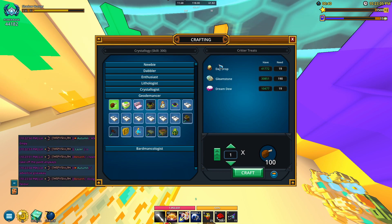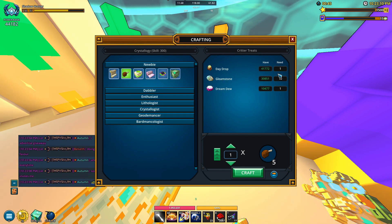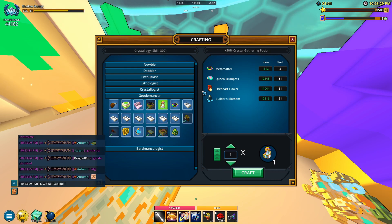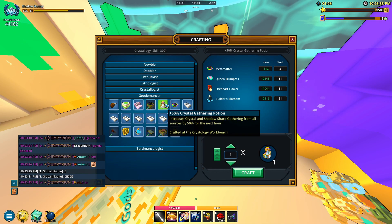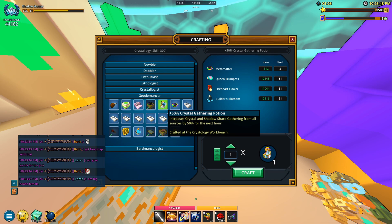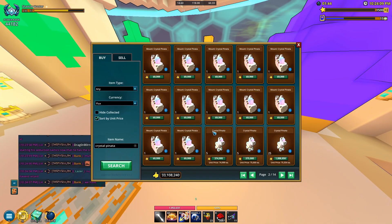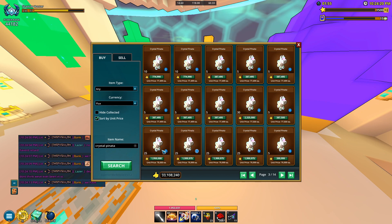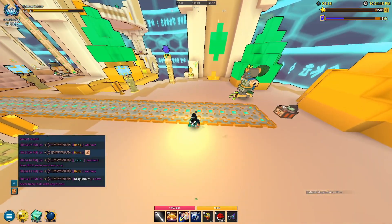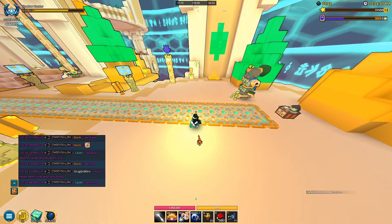The further down you go in the Christology bench tiers, the better the deal. At the basic level you get like 100 crystals for a little bit of resources, but at the Geode Master level it's much better — you get five versus one hundred, for example. There's also a plus-50 crystal gathering potion that requires some metamatter and other resources, but it's another option. If you can get yourself some crystal pinatas — don't mix those up with the mounts — you can buy these, and the more you have the more crystals you can get. If you use that gathering potion it helps out a lot. These things used to be around 8 to 10k each when I started playing.